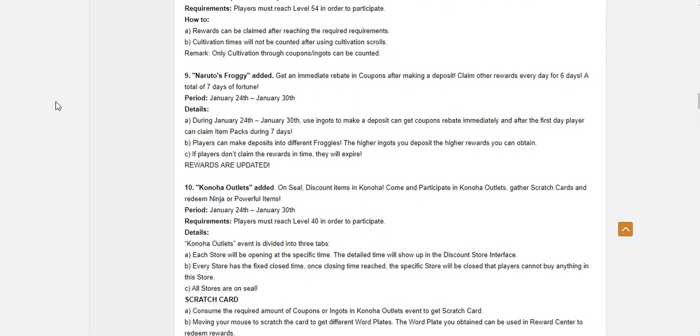Naruto's Froggy is always a good event, in my opinion, especially if you have the ingots to put into it. You want to always put into the highest one and then the lowest one — the ones that give you back coupons, because it gives you more than what you put into it by a lot. Overall it's a great event, and usually it marks the week that the following week is going to be Fukumaru, so it gives you a nice little cushion of coupons to work with.